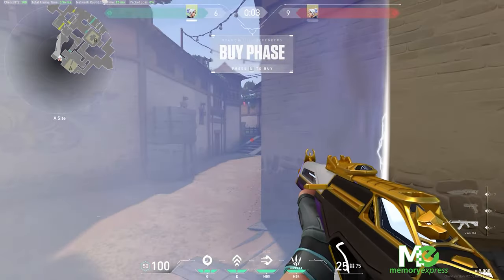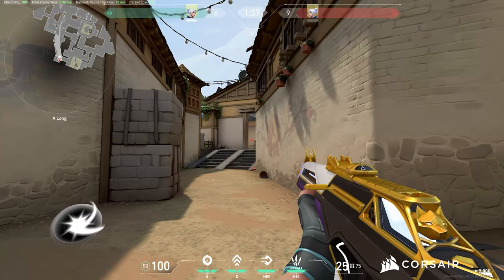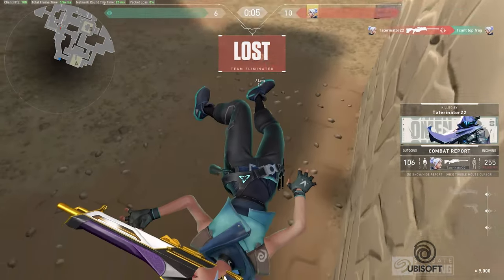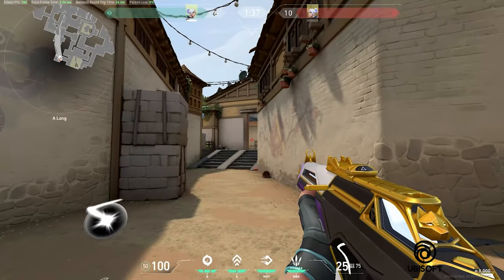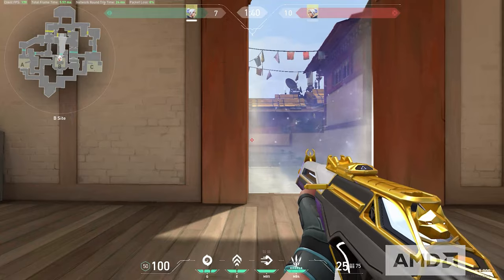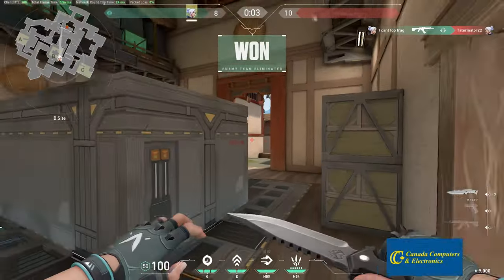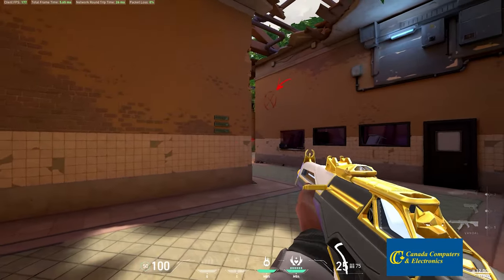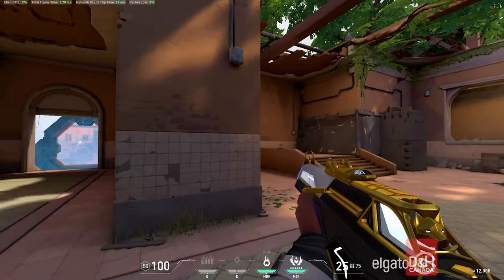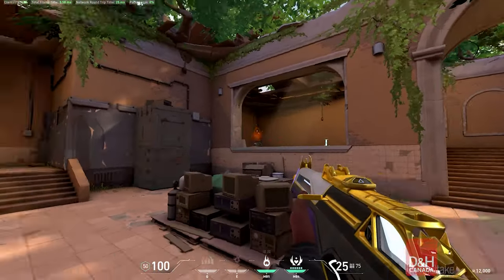Another thing I want to cover for crosshair placement is challenging one angle at a time. Ideally, every gunfight you take is only a 1v1. To try to make that happen, you need to not expose yourself to a lot of angles at once. In combination with that, place your crosshair at head level on angles you're trying to clear. Once you take that challenge, move on to the next angle, eventually clearing every angle where enemies are potentially waiting. Here's an example using the spike defuse practice in training mode — I try to isolate as many 1v1s as I can by aiming head level without exposing myself to too many angles before clearing them first. Obviously you can't achieve this in every scenario, but practicing gunfights like this will help you play more consistently.